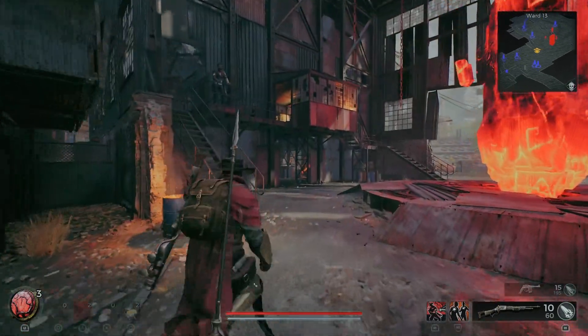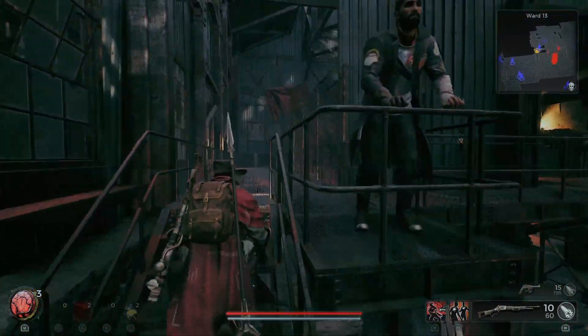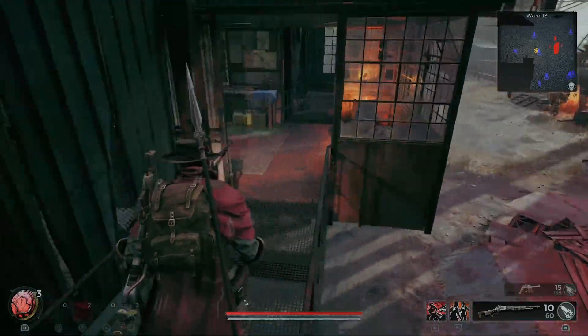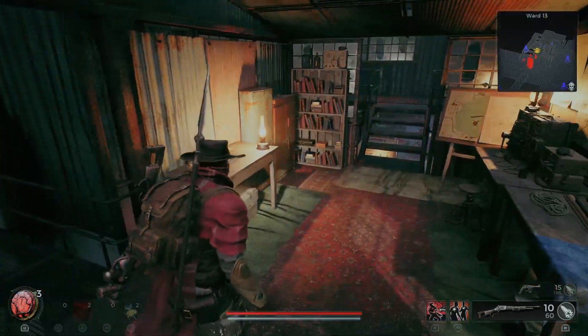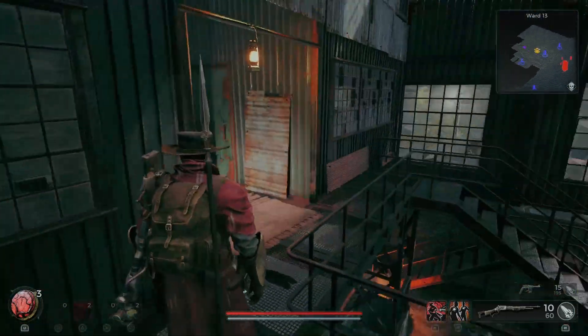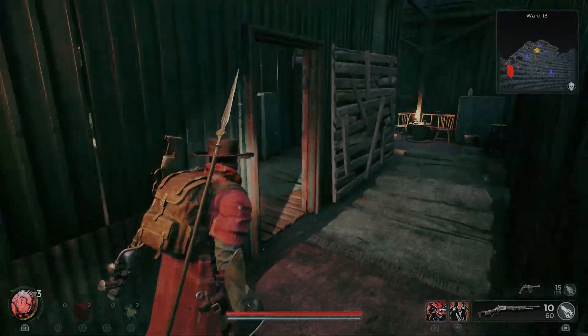Hey, this is the Big Hardcore Gamer. In this video I'm going to show you how to open up the lockbox which can be found in Ford's office in Ward 13, and in this box you'll find the key which opens a door containing a new weapon for you.